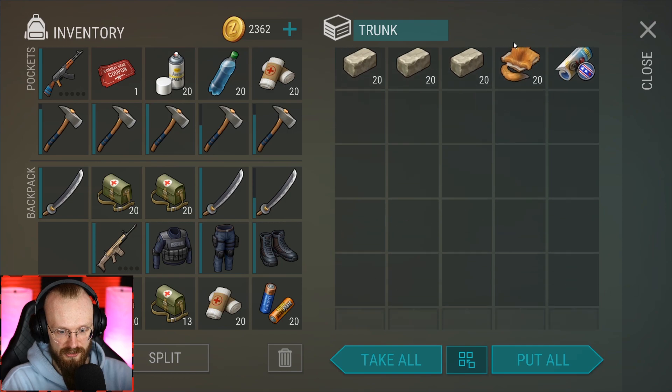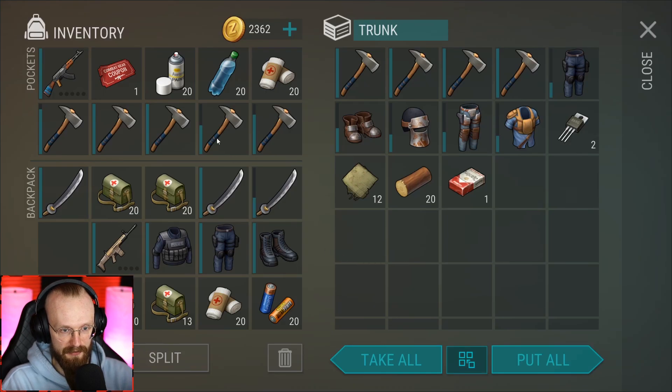We could die and spawn back at the base to bring some extra loot, but honestly there's nothing really that I need to take from this base. I'm ready to sacrifice a couple of these hatchets here and I'm also going to drop half of this armor.